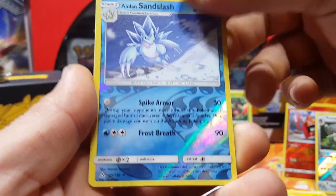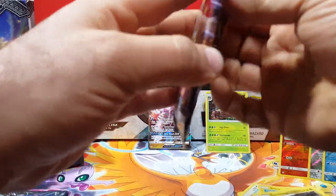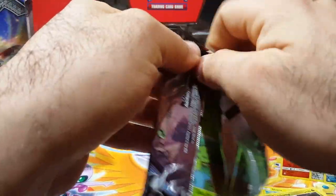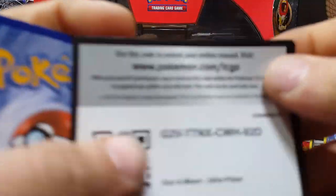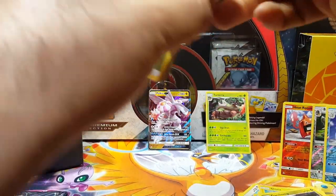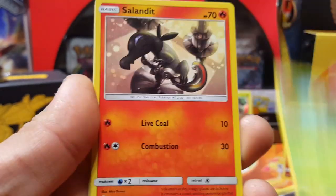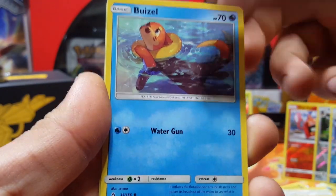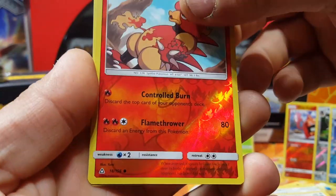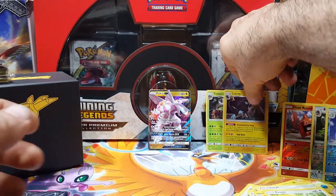Eevee, Alolan Sandslash, a bunch of reverse rares for me today, and a Garchomp. There's another code card. Rotom, Turtwig, Eevee again, Weasel, Lickitung, Magmar, another reverse - and a Luxray holo. Oh my goodness, this is rough. I would have really traded those two holos for another GX or anything. Let's see - maybe one more chance.